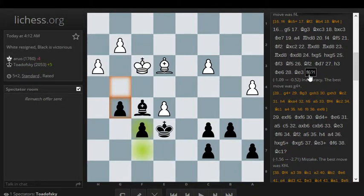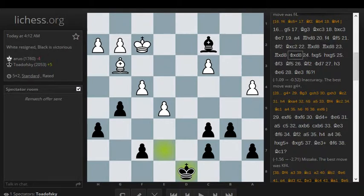Stockfish claims that f6 here was an inaccuracy and g4 is better, but we already ruled that Stockfish in this case just didn't take enough time to think about it and had a snap judgment. Back where we traded rooks, this position looked super strong for black — so how did I manage to mess that up? My king isn't as active as I thought it would be. Maybe I overestimated my winning chances, or maybe I did play it correctly.